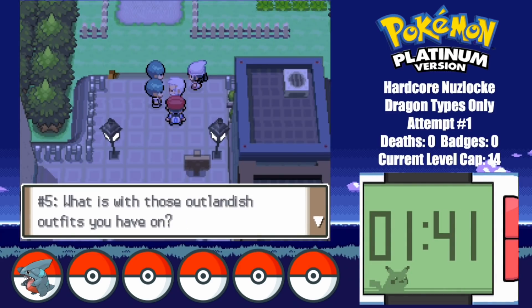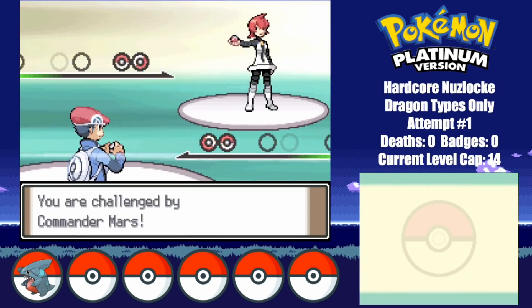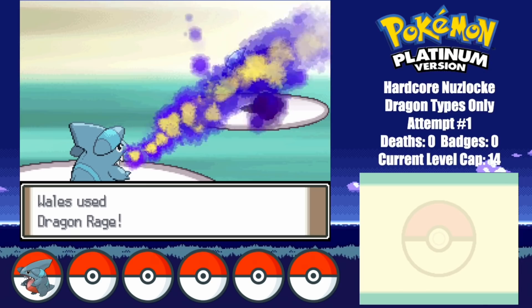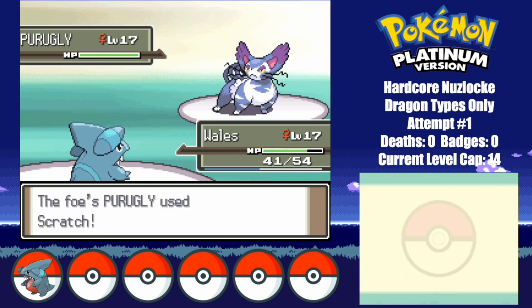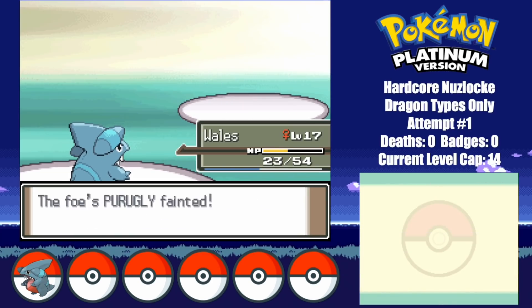After watching Rowan use his super effective dad talk against these grunts, I make my way to Valley Windworks where I take on Mars. I take on Mars while doing no leveling at all, just to make sure I make it to the second Gym without over-leveling. And that's another easy battle in the bag.